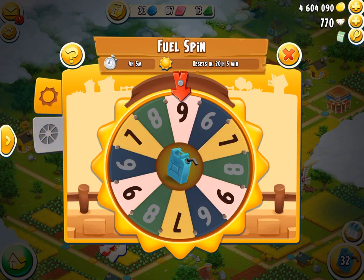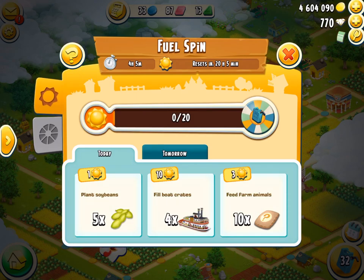Every single day you get a new fuel respin — it's really helpful and that's always good. You can get extra spins for completing sun activities. So if we go over here, we've got options: plant soybeans and get one star point. If you do feeding animals 10 times, any animal, you get 3 per every 10 you do, as well as you can get 10 for every 4 votes you fill, although that is indeed a lot. So you want to always be doing that.